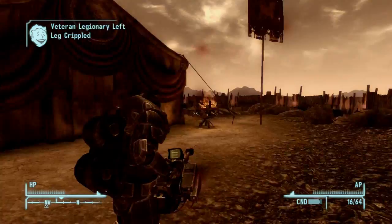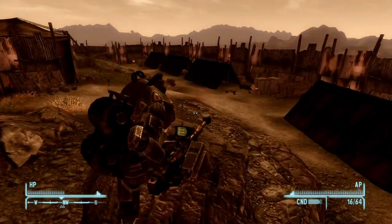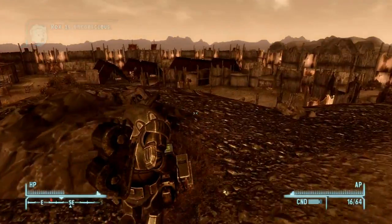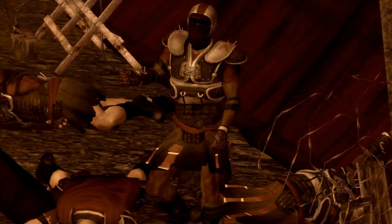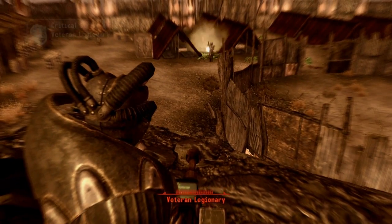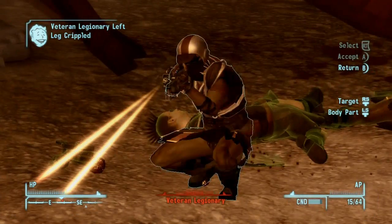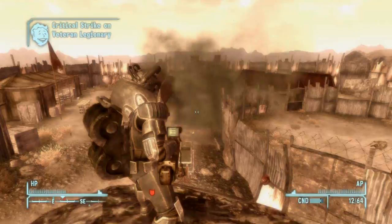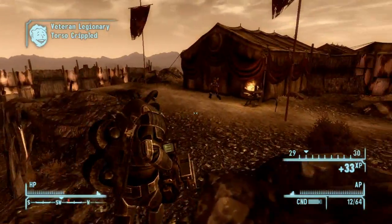Right now I'm going through Caesar's Legion and just wrecking face, because on this character I'm kind of an independent. When you go through the storyline, you can beat it in multiple ways — you can side with the NCR, side with Mr. House, side with Caesar's Legion, or side with any of the factions in the game. Every single decision you make affects the ending you get, and there are tons of different endings and combinations of things you can do. So this game has tons of replayability value.